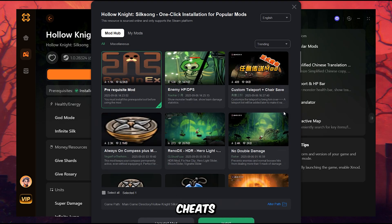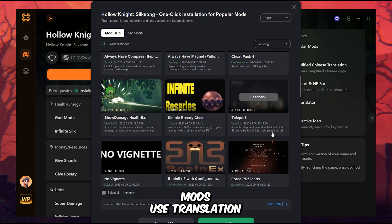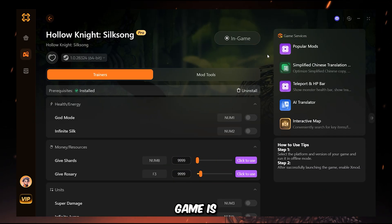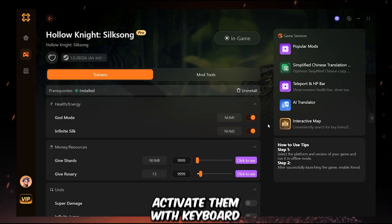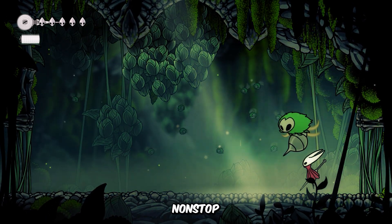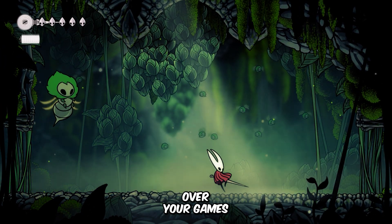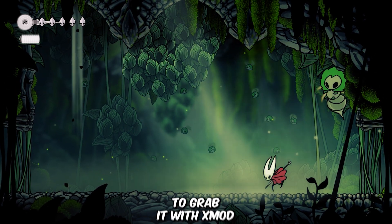But Xmod doesn't stop at cheats. It also has a built-in mod hub where you can install tons of mods, use translation features, and explore so much more than you can imagine. It even runs beautifully on the Steam Deck. My game is running right now, and I've only enabled two trainers — God Mode and Infinite Silk — but you can also activate them with keyboard hotkeys. Suddenly, every boss feels like a warm-up fight. I'm dashing through arenas, spamming spells non-stop, and my health bar doesn't even flicker. So if you're tired of grinding and want full control over your games, download Xmod today — use my exclusive link in the description and pinned comment to grab it.